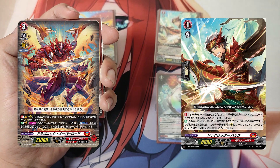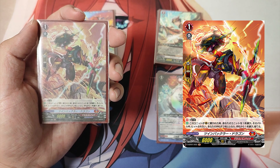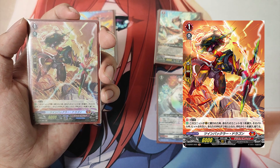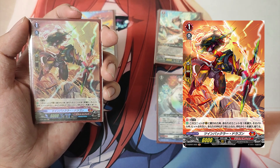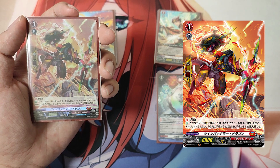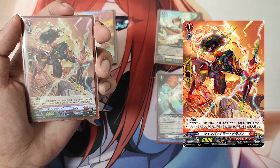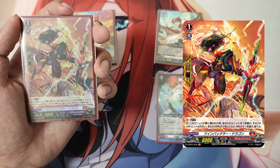The Grade 1, Twin Buckler Dragon. First Skill, Sentinel — Perfect Guard. Continuous Sentinel: You may only have up to 4 Continuous Sentinel cards in a deck. Auto: When this unit is put in the Guardian Circle, choose one of your units and it cannot be hit until end of battle. If your hand has 2 or more cards, choose a card from your hand and discard it. Twin Buckler Dragon is the perfect guard for Dragon Empire. Like all perfect guards, it blocks one enemy attack by discarding a card. Uniquely in D Standard, if you have fewer than 2 cards in hand, no discard is required — making it a potential no-cost perfect guard.